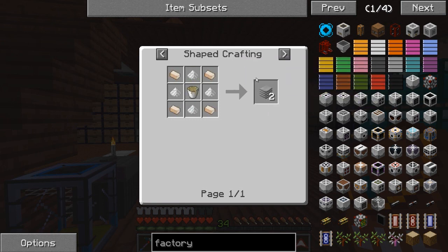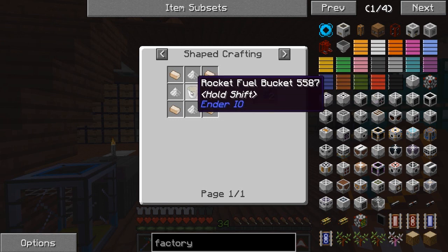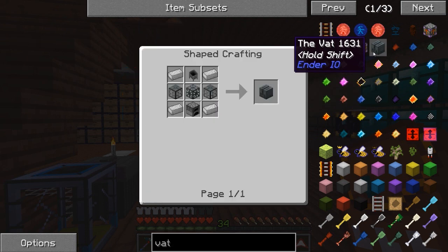This little doohickey is going to produce us pink slime, which we can actually scoop up into a bucket, place into the world, and we'll spawn a slime. After that, we'll take it from there. But first, in order to make plastic we need rocket fuel. And to make rocket fuel, we need vats — not from Fallout, but from Ender IO.